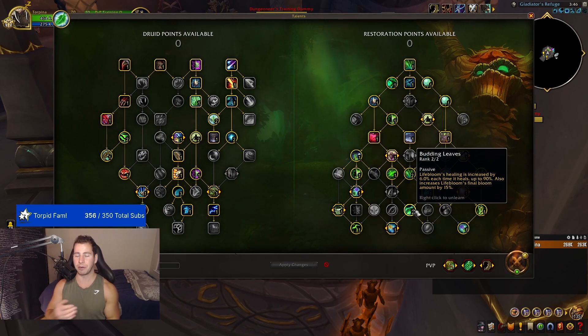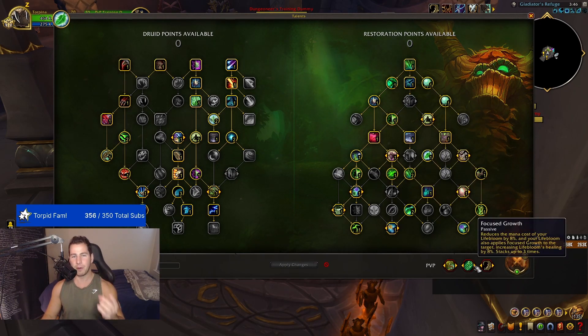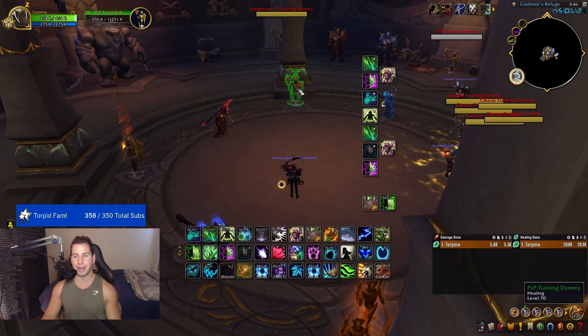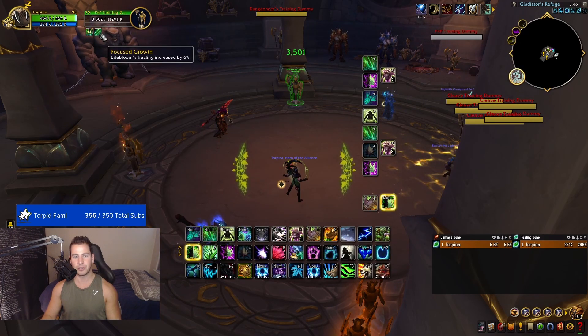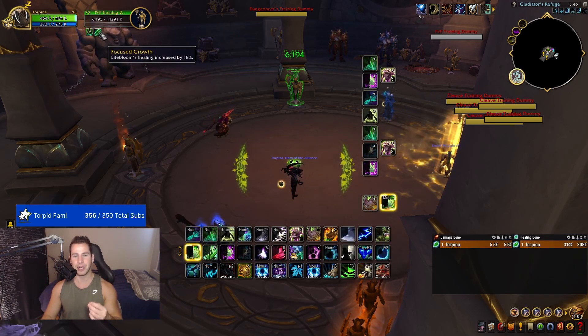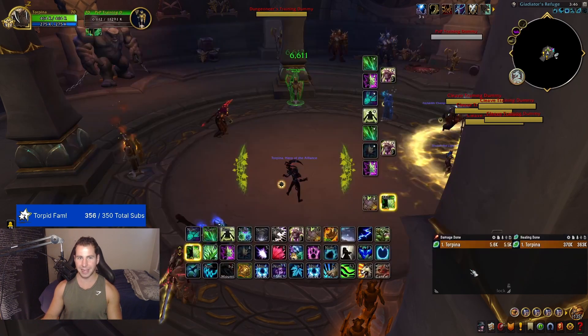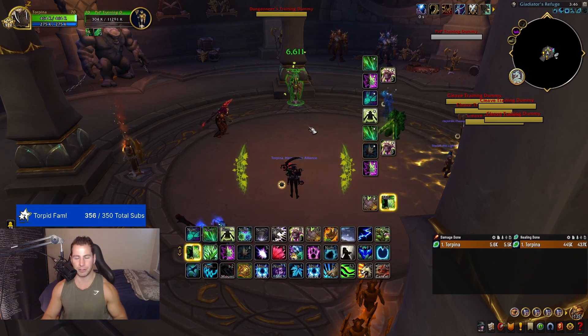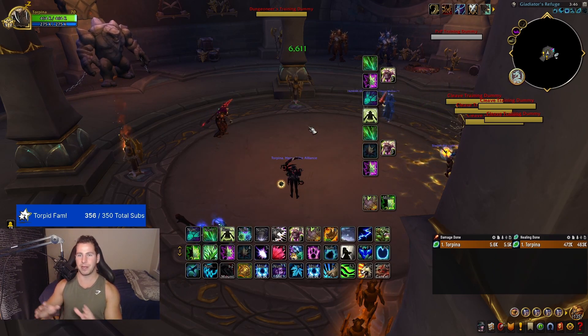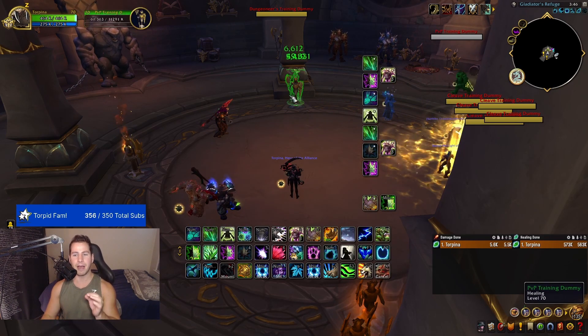Lifebloom is also your counter to purge — every time they purge it, you put another one up, and if they purge it again, it heals them instantly. The second thing is Focus Growth: the first Lifebloom applies a stack. You can see under the training dummy — Lifebloom's healing is increased by 6% when cast once, 12% when cast twice, 18% when cast a third time. Lifebloom also costs even less mana with the Focus Growth talent. Please keep an eye on your Lifebloom.